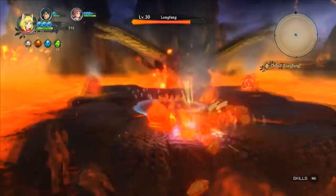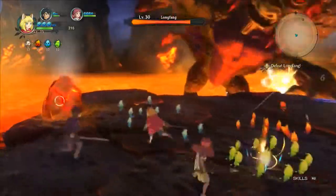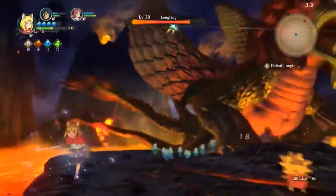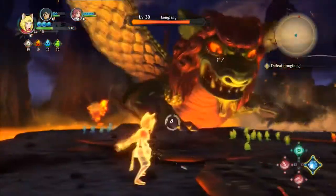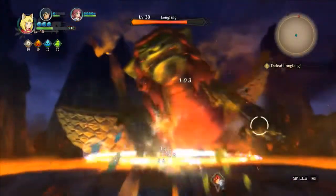I just saw a green orb or shield form around you — what was that from? That was from the Wind Higgledees. They're able to give you a buff that's going to help with shielding and defense.